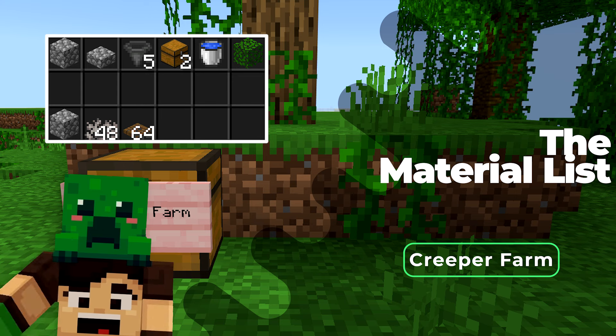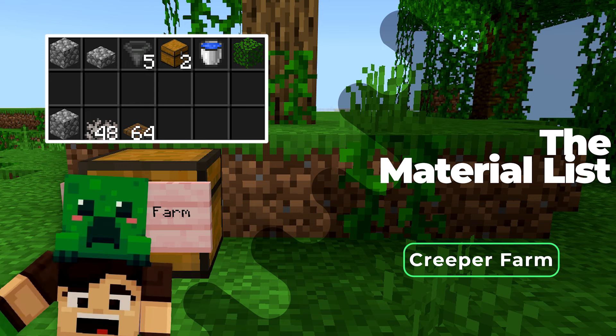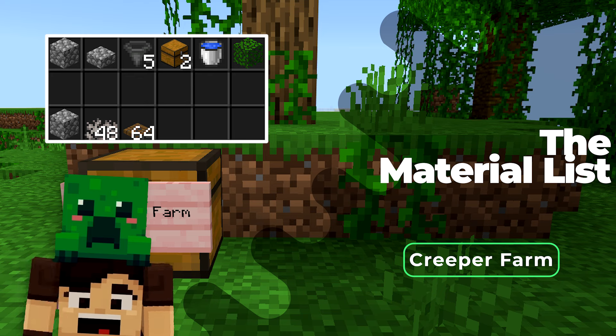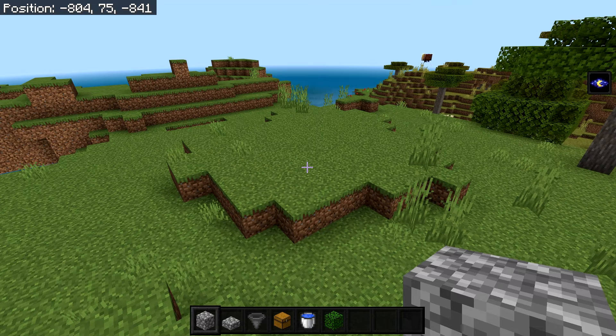You'll also need about a stack of trapdoors per layer. To get dead coral fans, just bone meal the ocean floor, pick up some coral, and once you take it out of the water it will turn into dead coral fans. You can build this farm with just one spawning layer or up to eight layers — I recommend five to six, but for best results go for eight. Just multiply the per-layer items by however many layers you want.